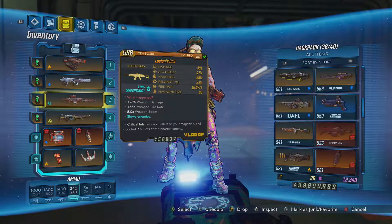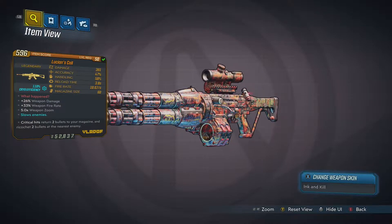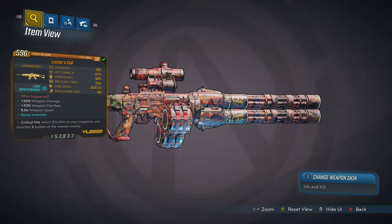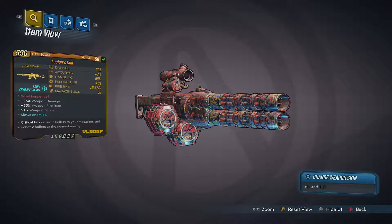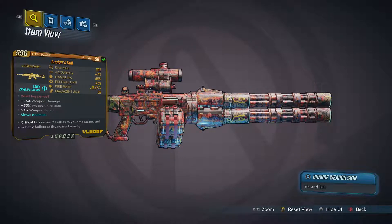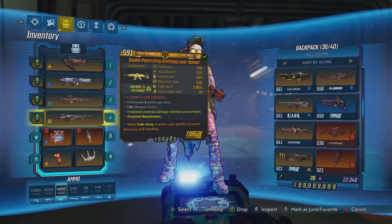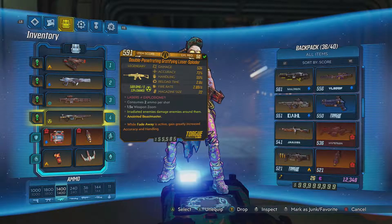Moving on to the Lucian's Call — I've been holding onto it for a long time in my bank space without even using it, which is my bad. It was collecting dust, but it's a great gun. I like that it has a cryo element to it.